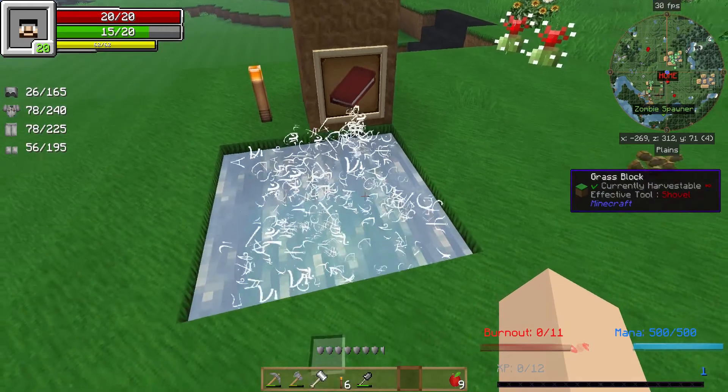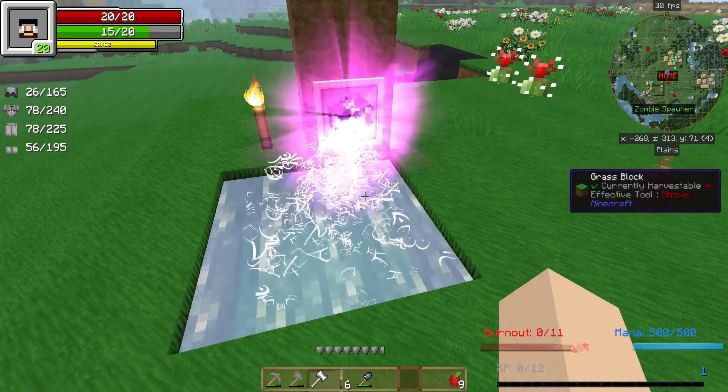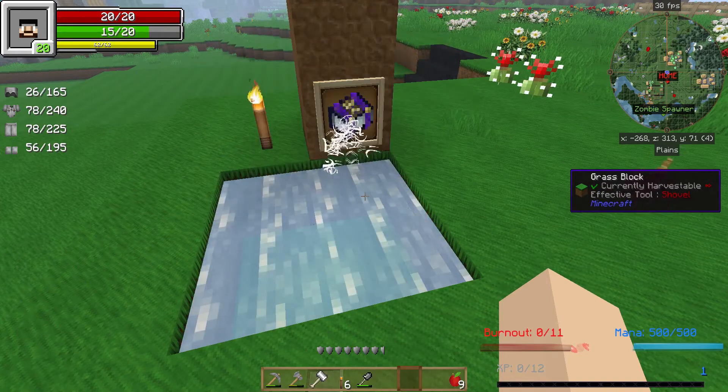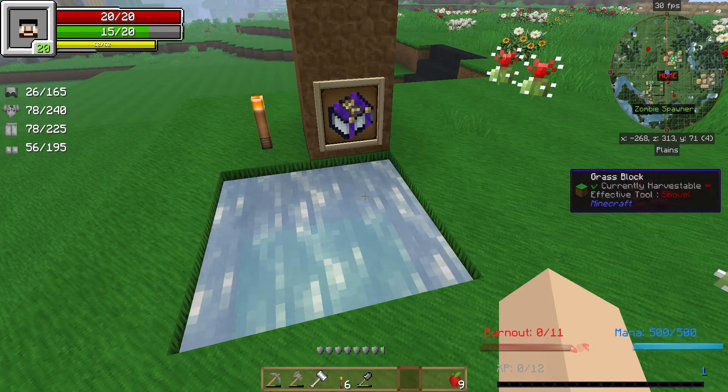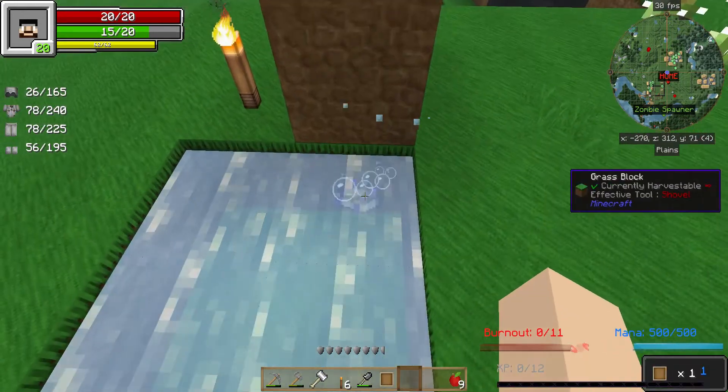There's a book and there's an item frame. Looky, it's doing stuff! I'm hoping this book is going to tell me, hey noob, this is what you need to do.